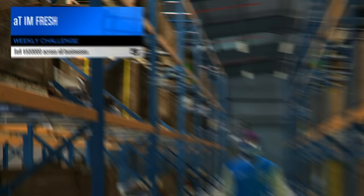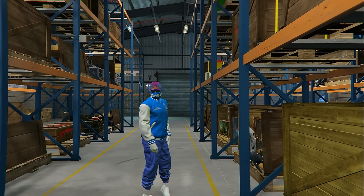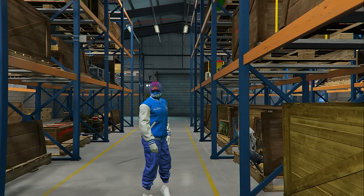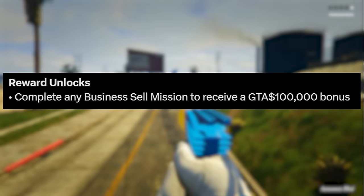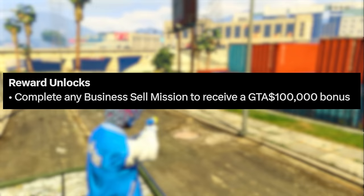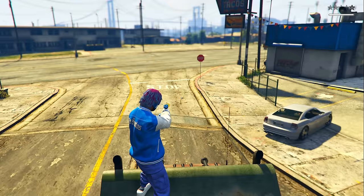For the sixth money method, we're doing this week's weekly challenge, which is pretty simple: sell over half a million dollars worth of product across all your businesses. I already completed this since my special cargo warehouse sold for $6.6 million, which definitely surpassed that half million. You can also earn an extra $100,000 on top of that by completing any single business sell mission — it doesn't have to be a certain amount, just complete any business sell mission.